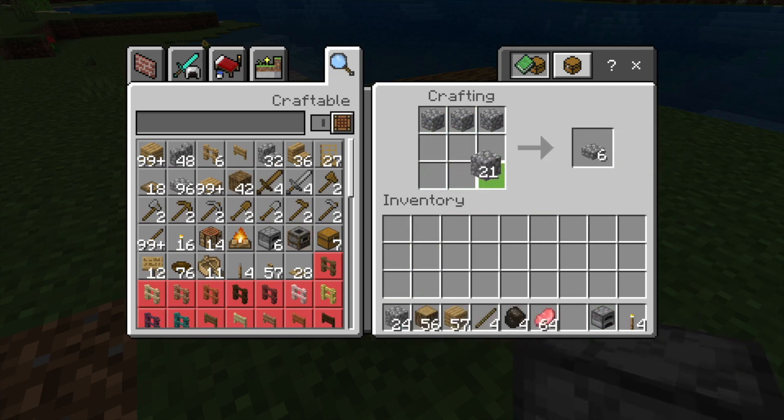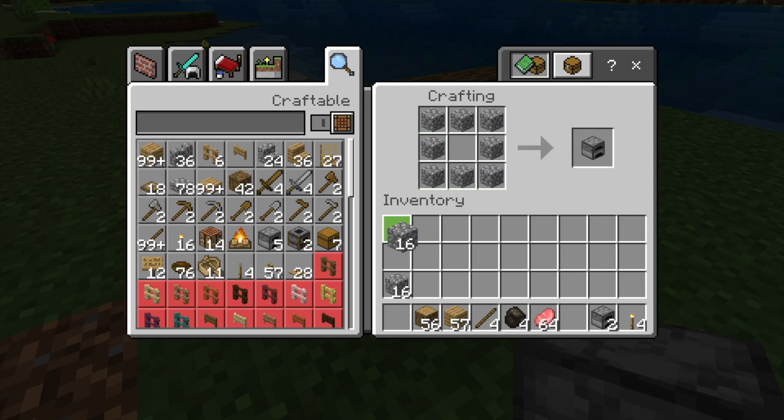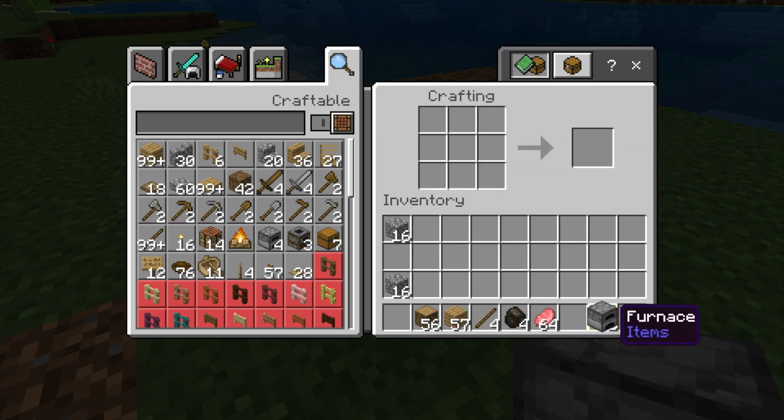I'm going to make a few today because I'm going to cook multiple things at a time. You can stack furnaces — just eight pieces around the square on your crafting table. We're going to make a total of four so I can show you the different fuels to use.